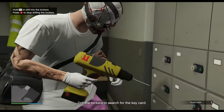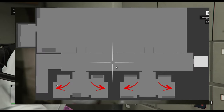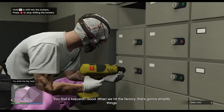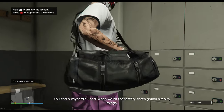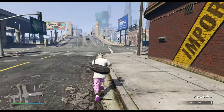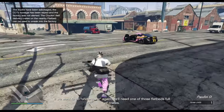I got super lucky and got the card on my first safety deposit box, but if you're not as lucky, there are only 4 lockers and each has 4 safety deposit boxes. Once you're done with everything inside, there's a truck outside with crates on the back that you're going to use for the heist. Steal it and take it back to the lockup.